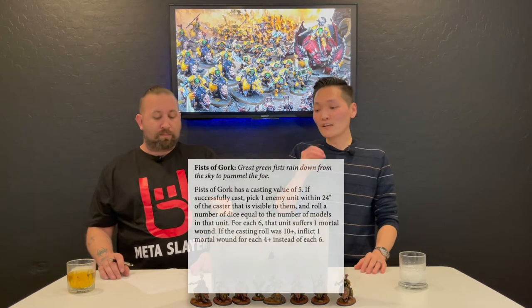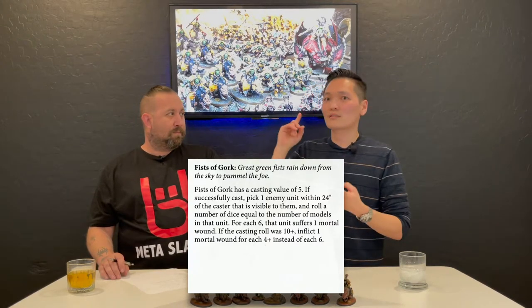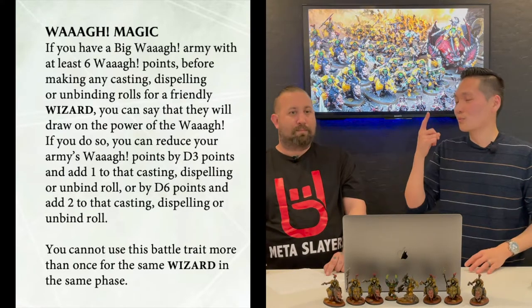Sometimes you're only 18 inches apart, so you might be able to snap out a couple of mortal wounds for chip damage. Potentially many mortal wounds — if you take the Prophet himself, within 24 inches, if you cast it and get all your Big Waaagh points, you can sacrifice d3 Big Waaagh points for plus two to cast. One of my personal favorites is Mork's Boney Bits artifact — you get a plus one, now you're doing plus three. On a 10+ casting, which really you only need to roll a seven on two dice — that's mathematically 50% — you're doing mortal wounds per model in an enemy unit on a four up.